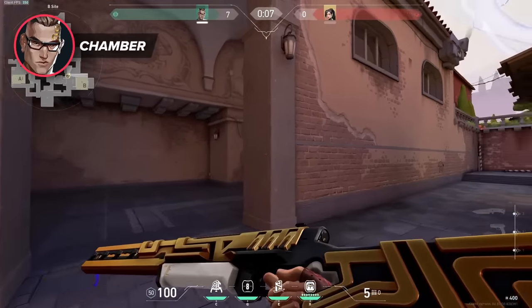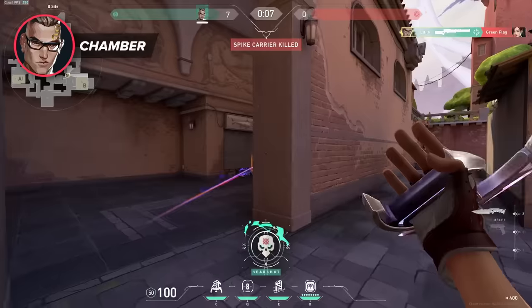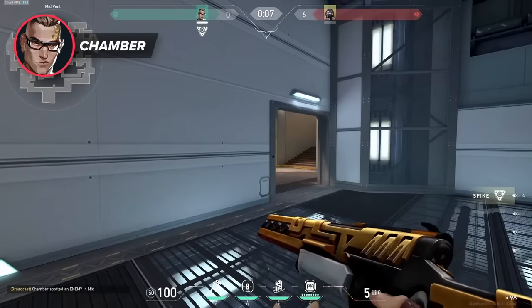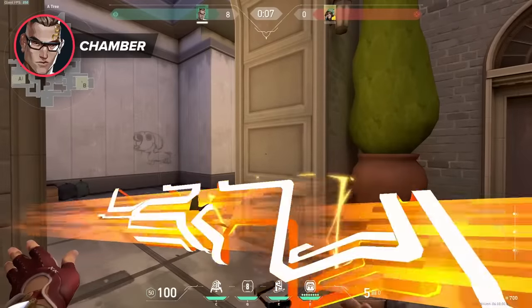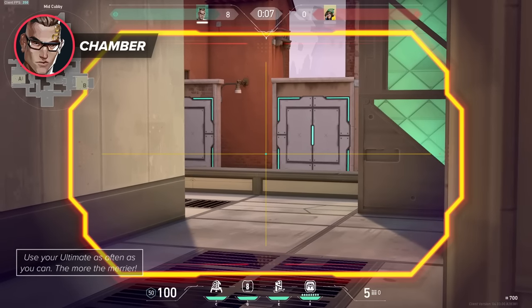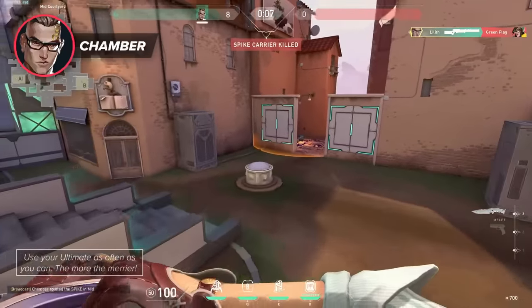The Tour de Force is the first weapon ultimate on our list — it's a golden operator Chamber uses that has a total of 5 bullets. Our best advice is to use it as soon as you get it. If it's an eco round, you'll have a weapon that can really turn the round winnable, and otherwise it's just a free operator. By using your ultimate as soon as possible, you can build up your team's economy and use it as a tool to win more rounds by having it more frequently.